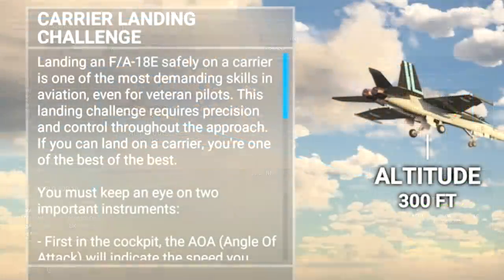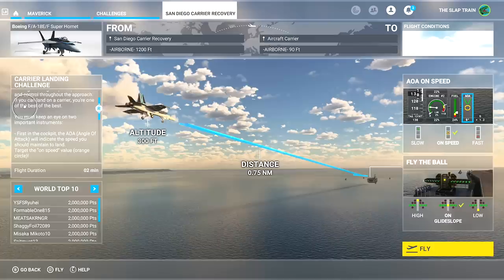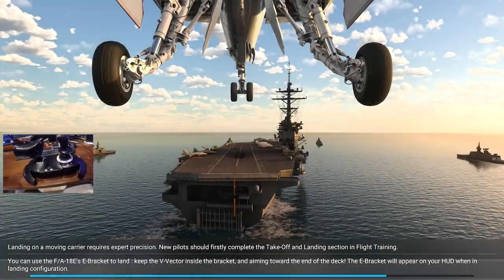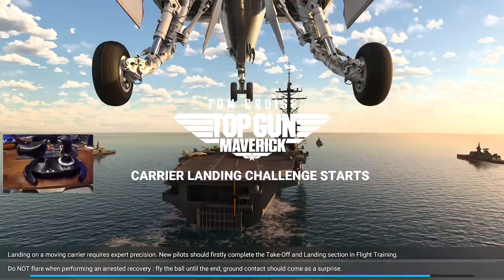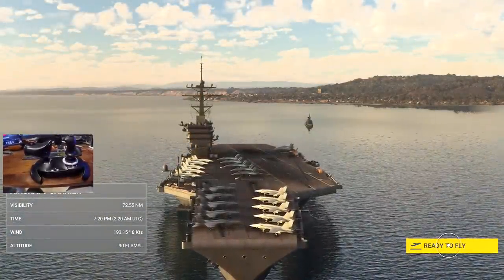Starting with the San Diego carrier landing challenge. You must keep an eye on two important instruments in the cockpit — the AOA, angle of attack, will indicate the speed you should maintain to land. Target the on-speed value in orange. Let's bring it in nice and slow, hopefully on the first approach — highly doubted. It says new pilots should complete the takeoff and landing section in flight training first, but I didn't do any of that, so let's try it and see what happens.